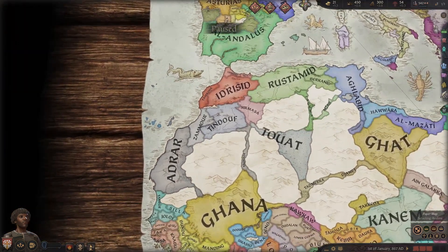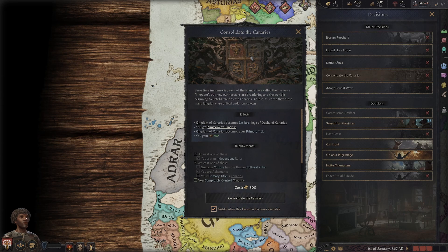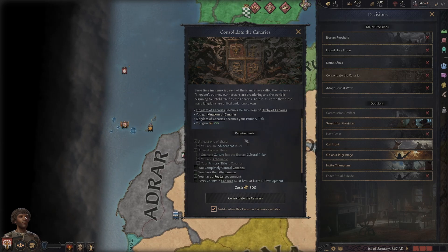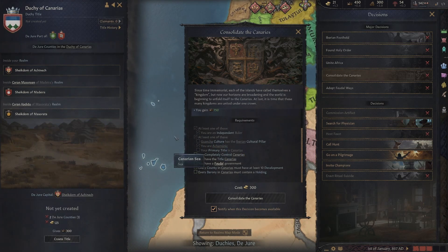The last thing is there is a new decision as well, which is consolidate the Canaries. 'Since time immemorial, each of the islands has called themselves a kingdom, but now horizons have broadened and the world is beginning to unfold itself to the Canaries. At last it is time for these many kingdoms to be united under one crown.' So you basically take all the lands here and do this decision. You get the Kingdom of Canaries — whereas at the moment it is part of a different kingdom — so you actually carve it out, make your own kingdom. You get a primary title, all the lands become the de jure vassal of the kingdom, and you gain 750 prestige. It's not too hard to get; you basically just need to own all the Canaries. You do need to become feudal though, so you have to work towards becoming a feudal realm.